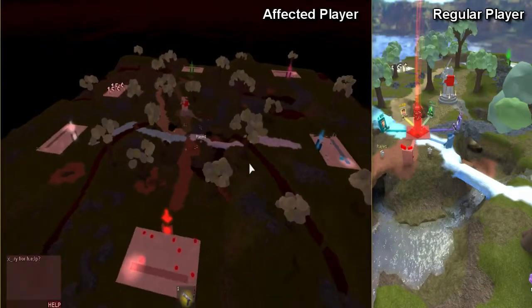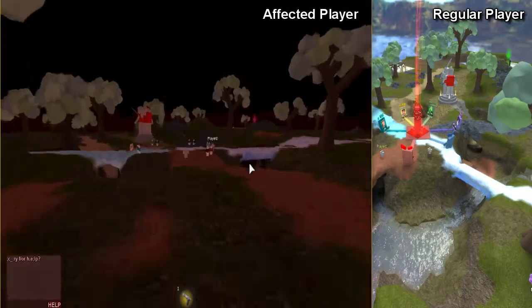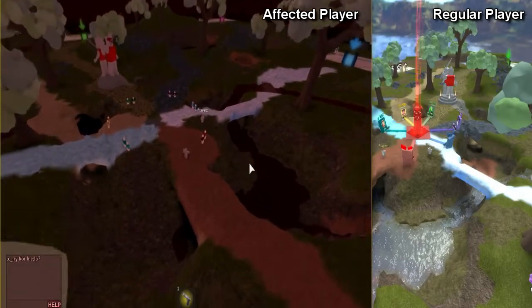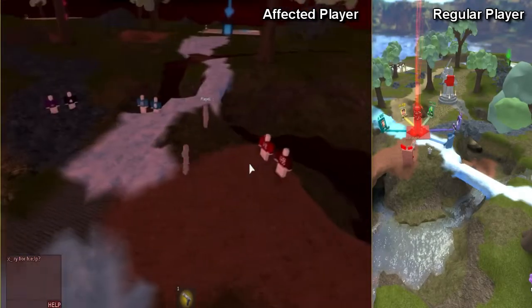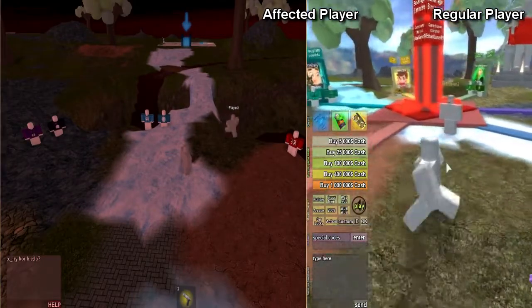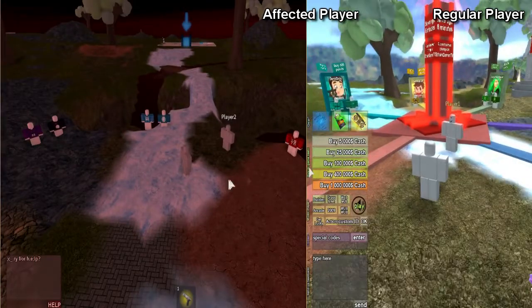Here only the last part of the GUI remains. It is supposed to be typed in, but to be sure, in case some people don't get it, the next stage will start automatically after some time. As you can see, the regular player — GUI included — is perfectly fine throughout all of this.